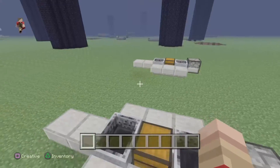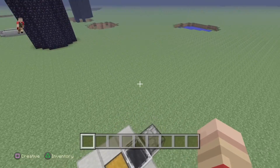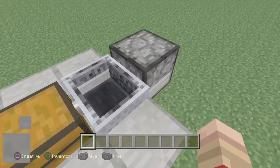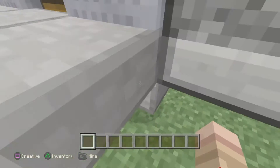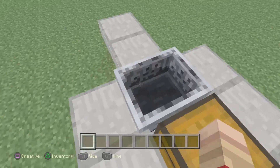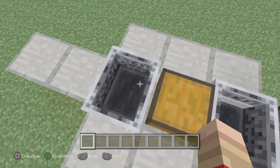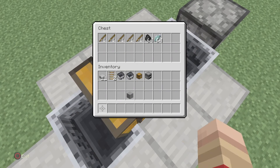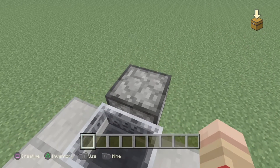This would be cool to have a bunch of these little boats everywhere — like fishing stations. You could have your furnace while you're catching fish. If you want, you don't have to make this a two-person boat, but you could add a minecart to make it a double, or add a crafting table. Fishing rods don't really break that easily, and you can get plenty of fish with just one fishing rod.